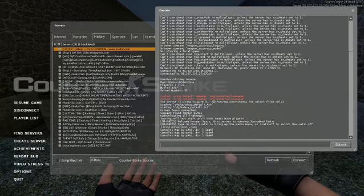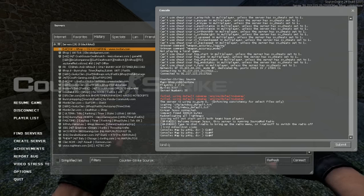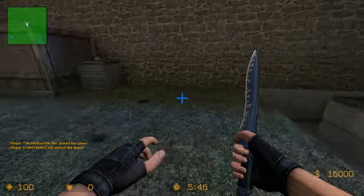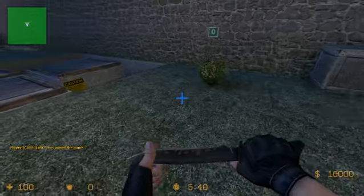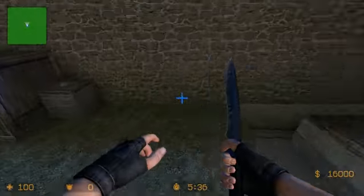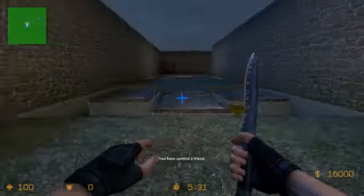Second thing, you're going to want to bind a key to plus left. I suggest Q or F because those are easily accessible with your finger. This way, when you're holding A and Q and jumping, you're going to go in circles like this, which allows you to pre-speed — which is when you go in circles like that.